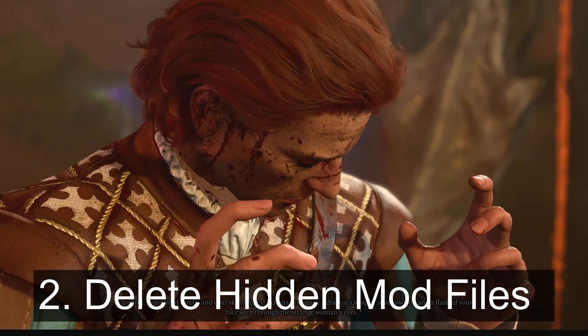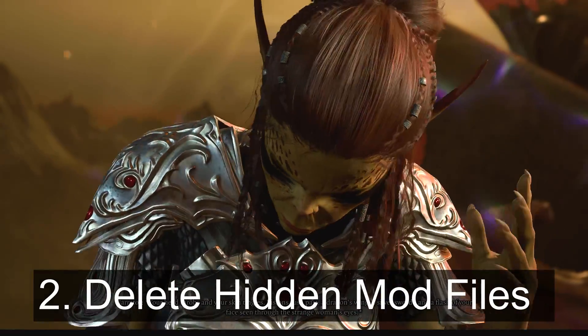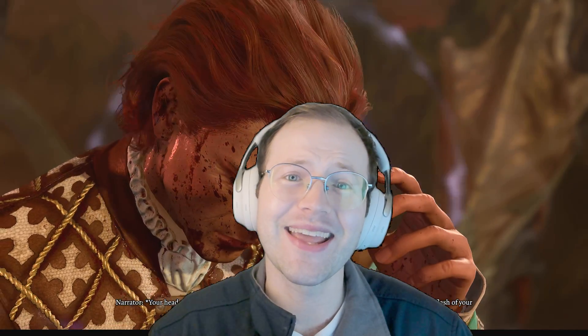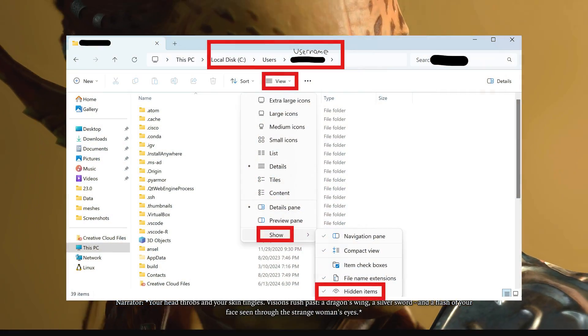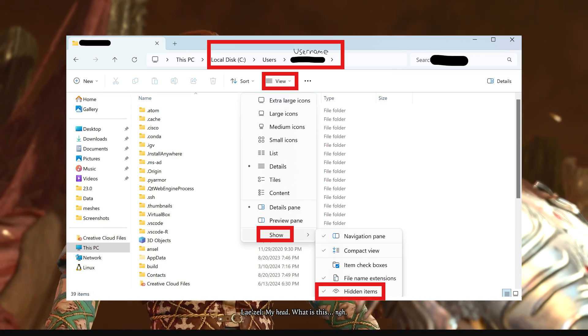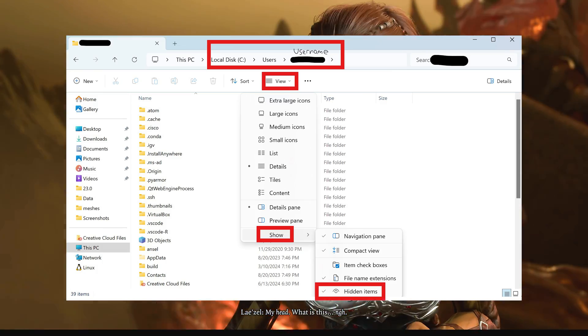Step 2 is where things get a little bit more involved. You need to go to your local app data folder, which requires you to make hidden folders visible. At the following location on the screen, click the 'View > Show > Show hidden items' button.